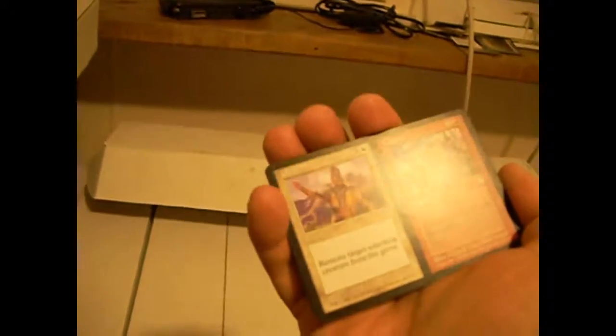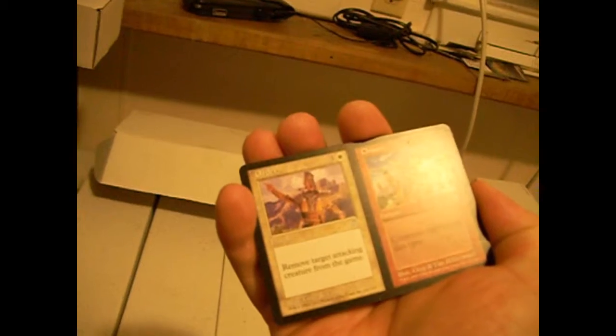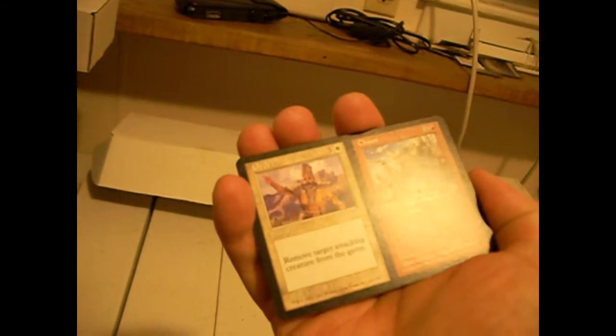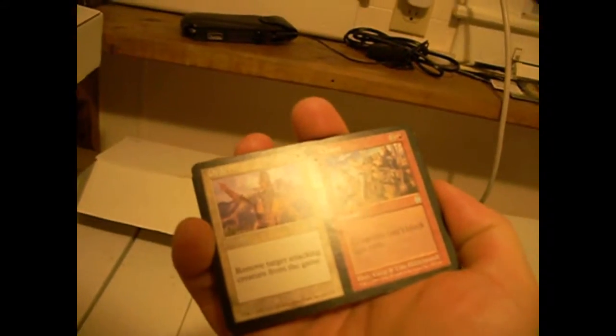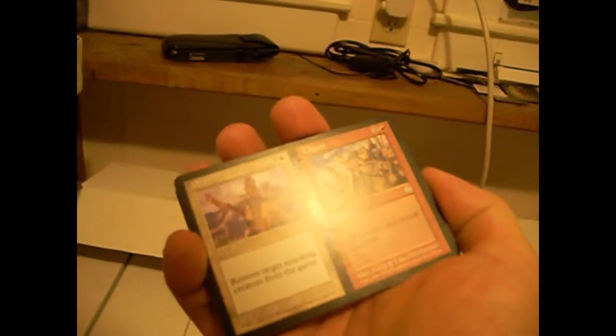More split cards. We saw split cards in Invasion, there weren't any in Planeshift, and now they're back in Apocalypse with enemy color combinations. That's nice. We've got Order and Chaos. Order exiles a target attacking creature for three colorless and a white at instant speed. Chaos is two colorless and a red instant — creatures can't block this turn. Those are actually both pretty good effects. And the battery on this thing is running low, so I'm going to have to splice stuff today.